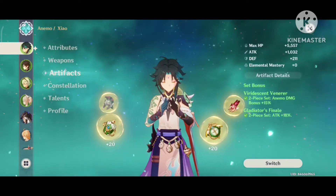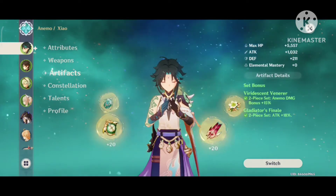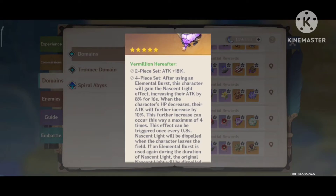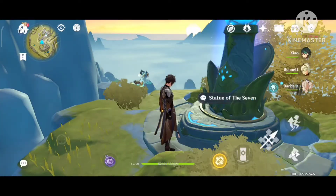Artifacts. Two-piece Gladiator and two-piece Viridescent is the best and can work in situations where you are not using burst. If you use burst only, then the Vermillion Hereafter four-piece set is the pick. If you are new, look at the screen — these are good options for new players.